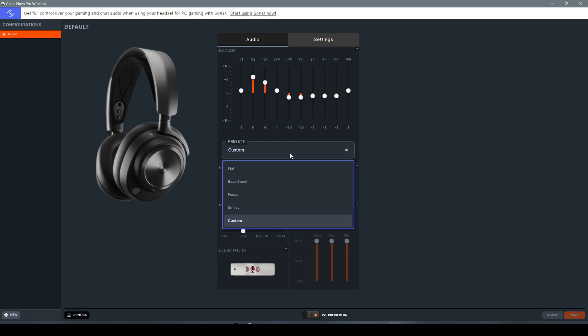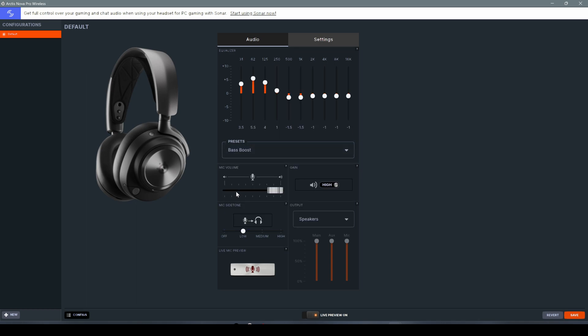Let's start with the audio. You have five different presets: Flat, Bass Boost, Focus, and others. From these presets you can start tweaking all the audio settings. It's pretty simple but effective. So if you don't want to mess around with all the Sonar settings — we will get to that in a minute — you can start with this one and get pretty decent results.